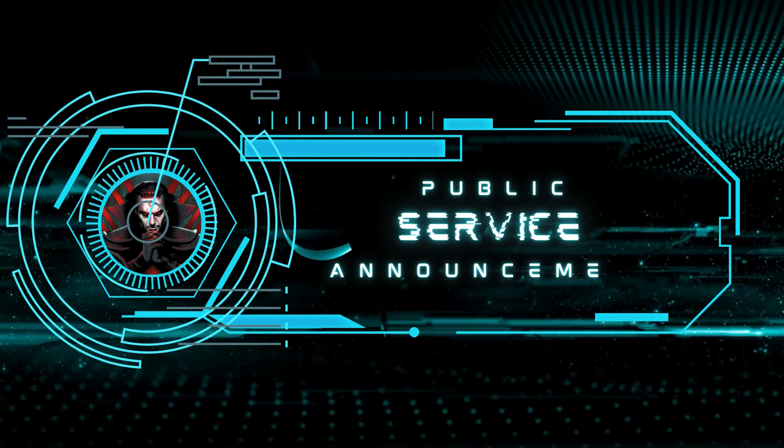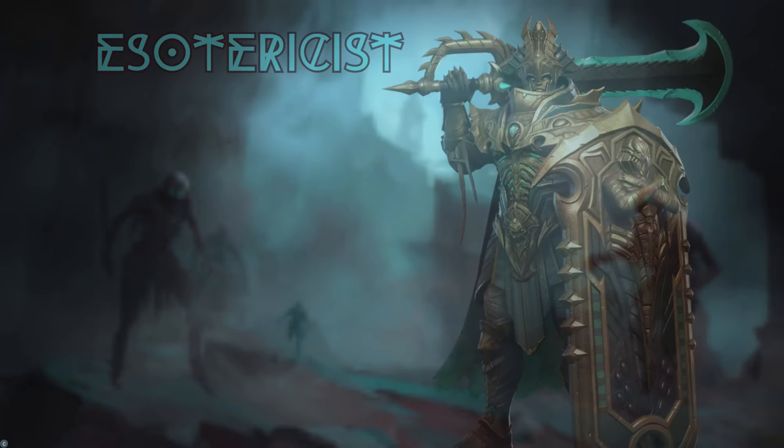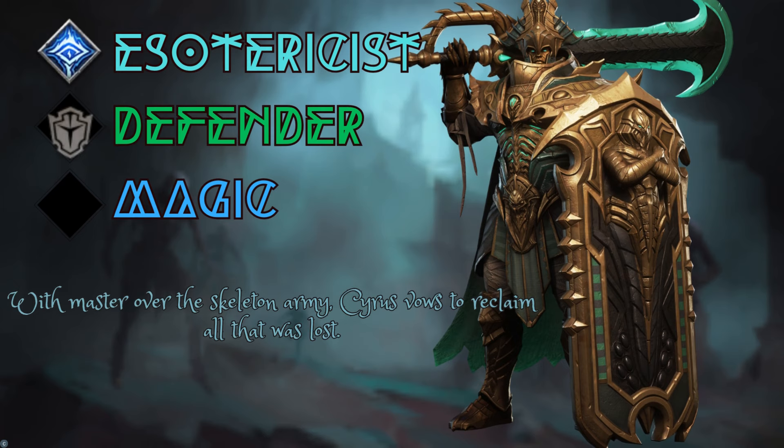Target locked. Today's target is Cyrus the Conqueror. He's a magic damage dealing defender for the Esotericist faction. With mastery over the Skeleton Army, Cyrus vows to reclaim all that was lost.